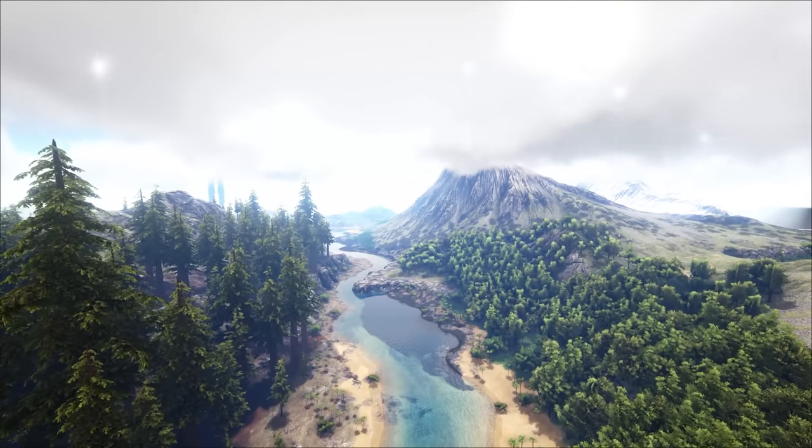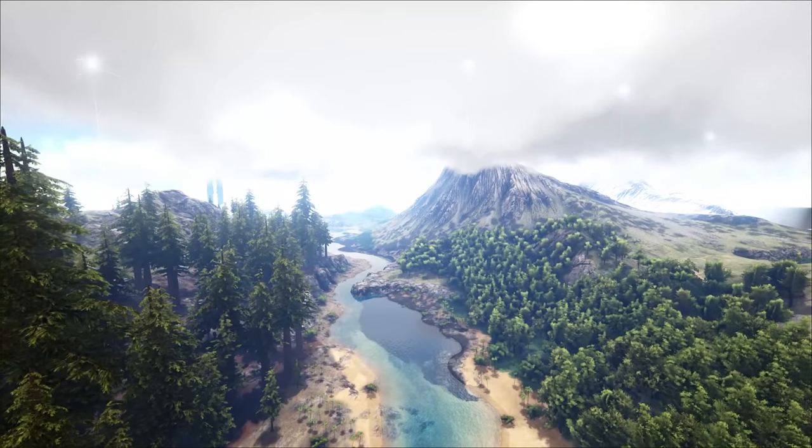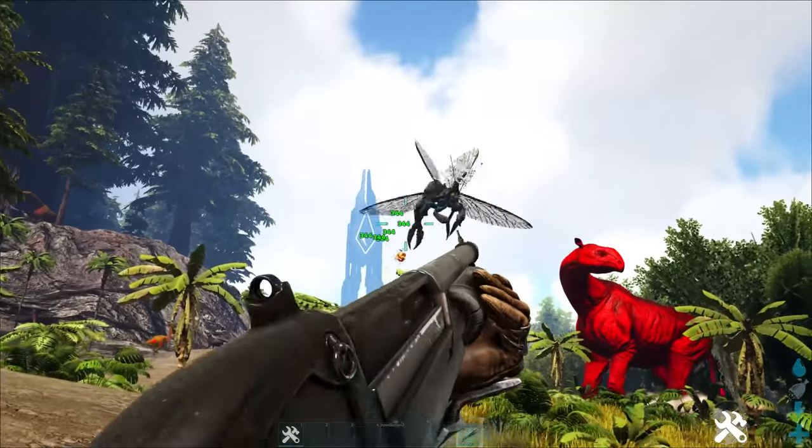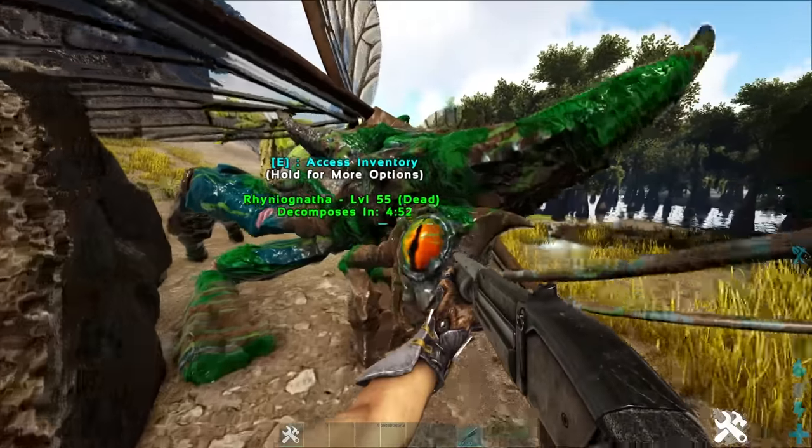You're probably wondering how to tame it. First, head over to either the Island or Lost Island swamps and find yourself a male Rhino-Naphtha. Kill it and obtain its pheromone.